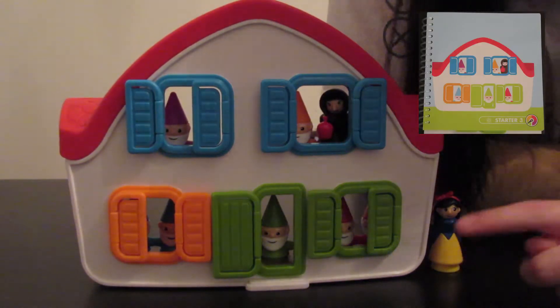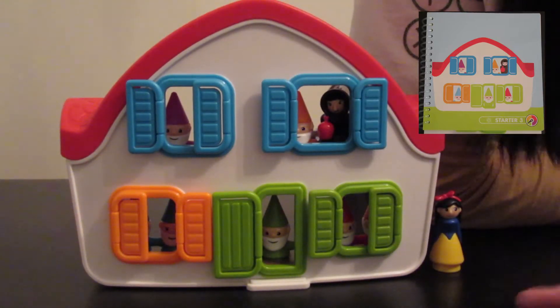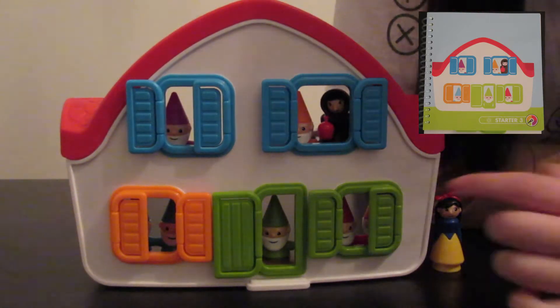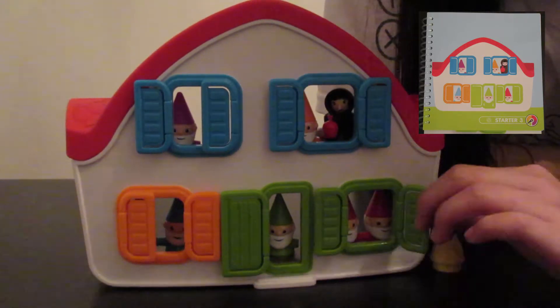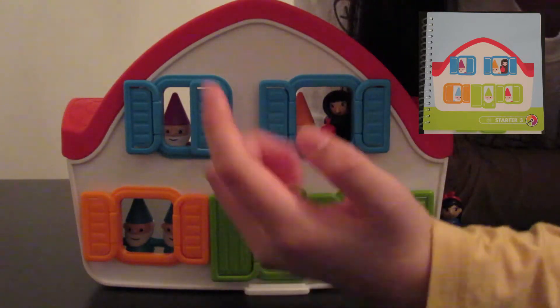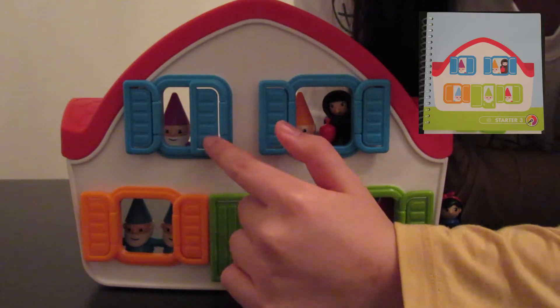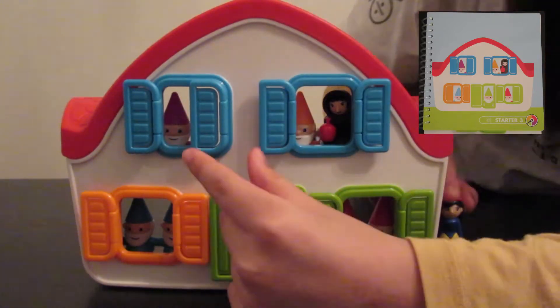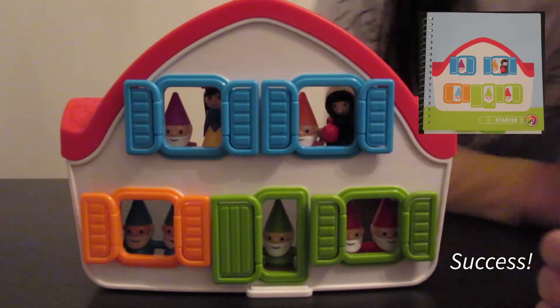Since we know that the red dwarf and the blue dwarf are twins, this spot and this spot are already taken. So now we know that this spot is empty and we know that Snow White is the missing piece. So let me put Snow White in. There we go — we solved the puzzle.